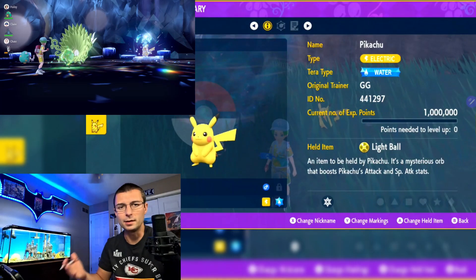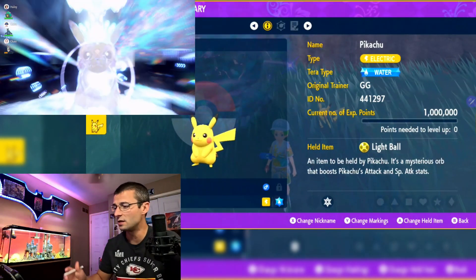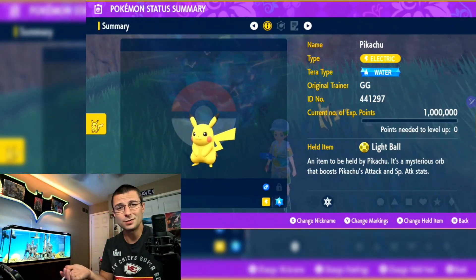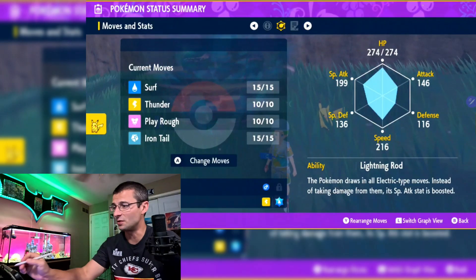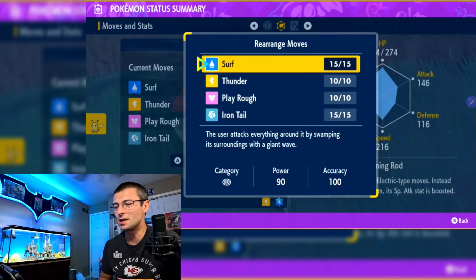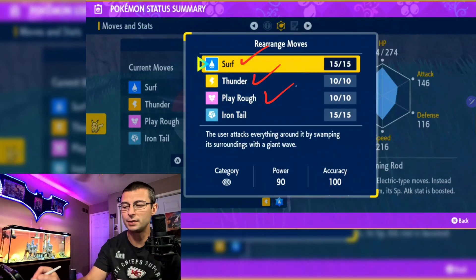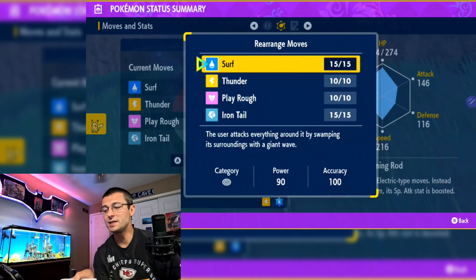There are Pokémon that can steal the Light Ball if you want to remove it, but we're not going to focus on that. Let's talk about the moves. Pikachu is going to run Surf, Thunder, Play Rough, and Iron Tail. The key to these four moves is that Surf and Thunder are both Special Attack moves, while Play Rough and Iron Tail are both Physical attacks — so it's a split.